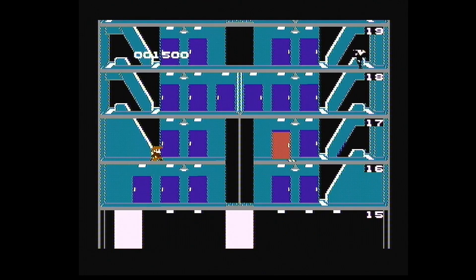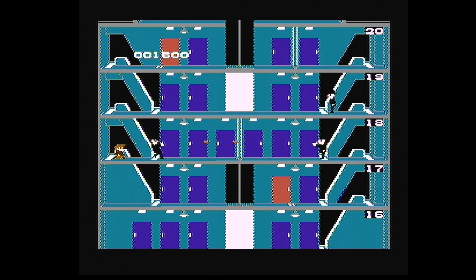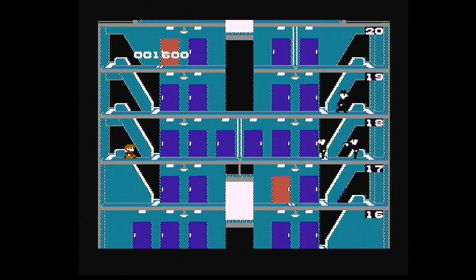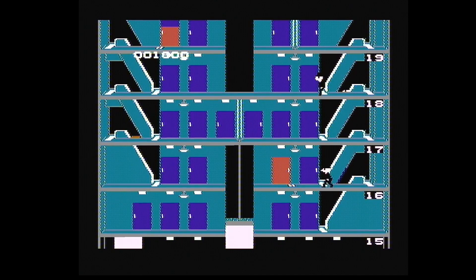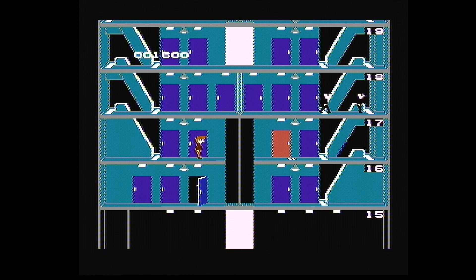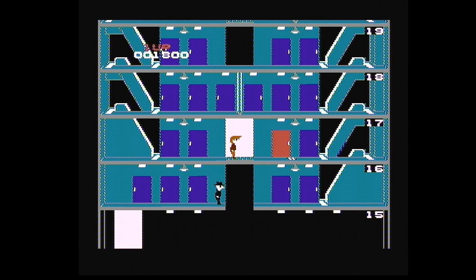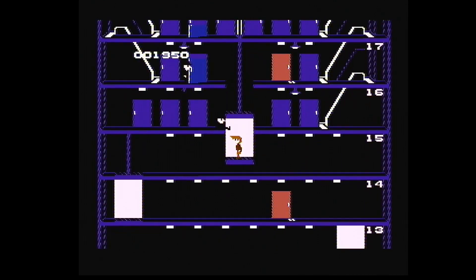Let's keep going. There's a baddie back up there. At least I shot him anyway. Yeah, you have to be quite tricky to get on the escalators — you have to sort of be in the right place. Right, let's wait for this elevator to come. I've got to watch it when I come down here because there's a baddie right there. Have some of that.